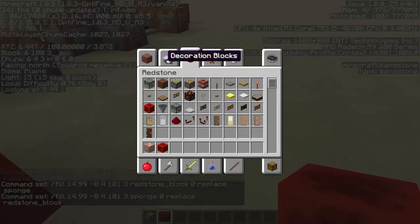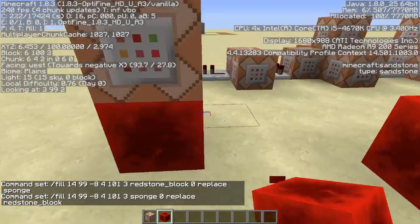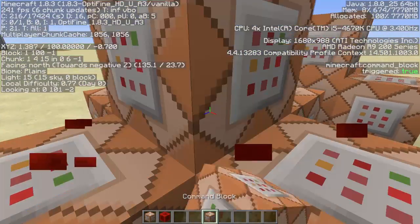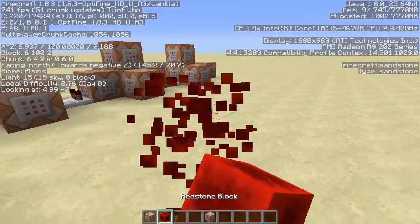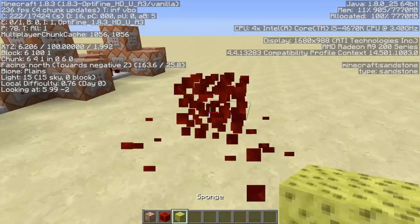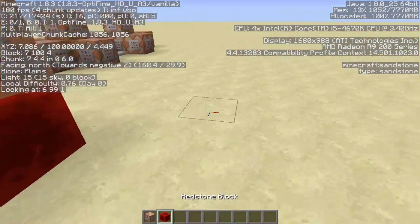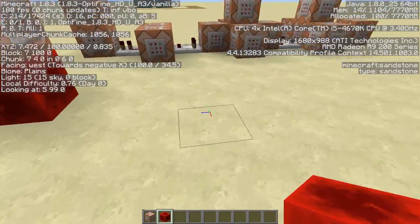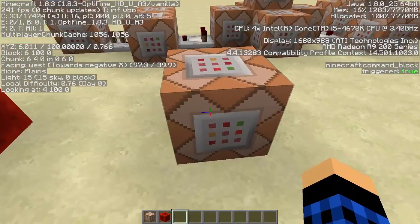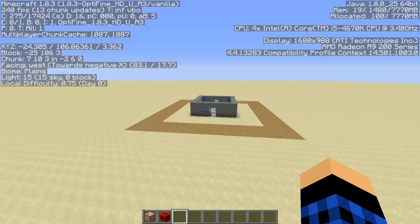You can easily just destroy the blocks to stop it constantly replacing. Just to prove it's working, placing sponge changes it to redstone blocks, so this new clock is working. This also saves a lot of space because I can put a block in the ground and it's being powered from below.